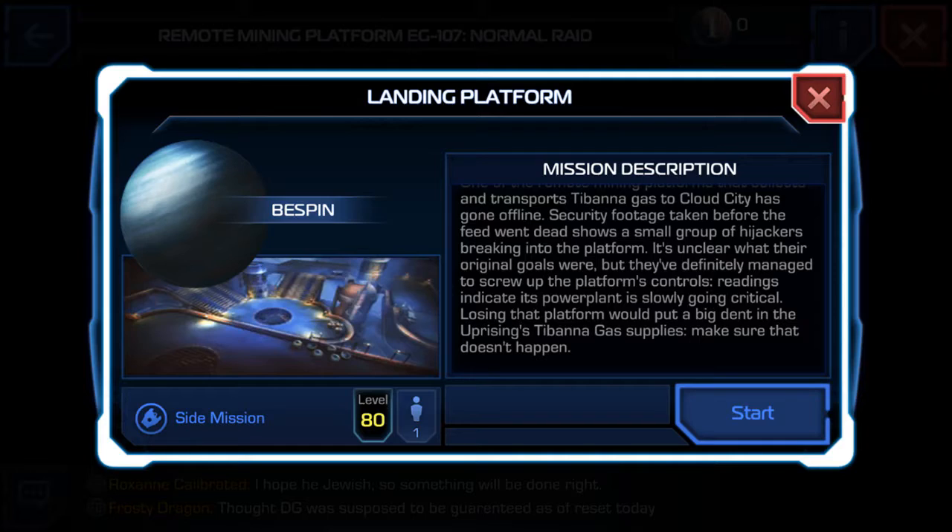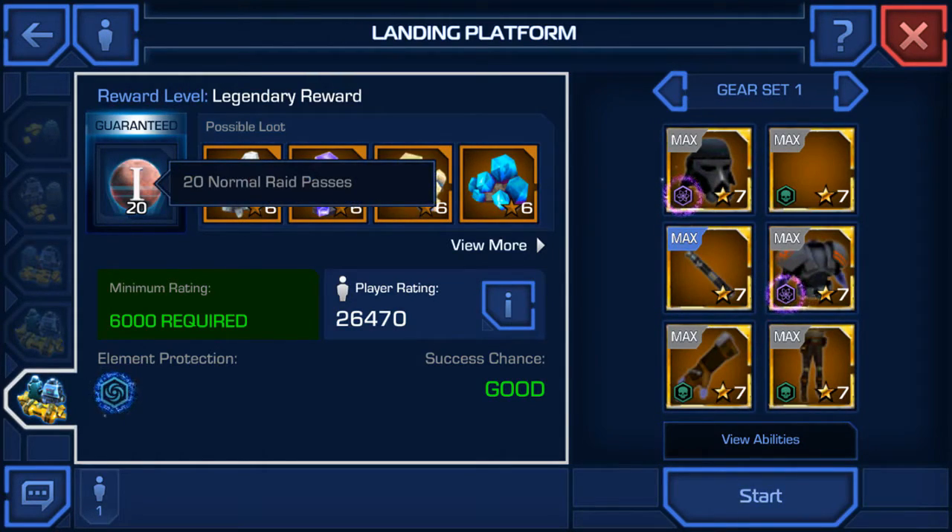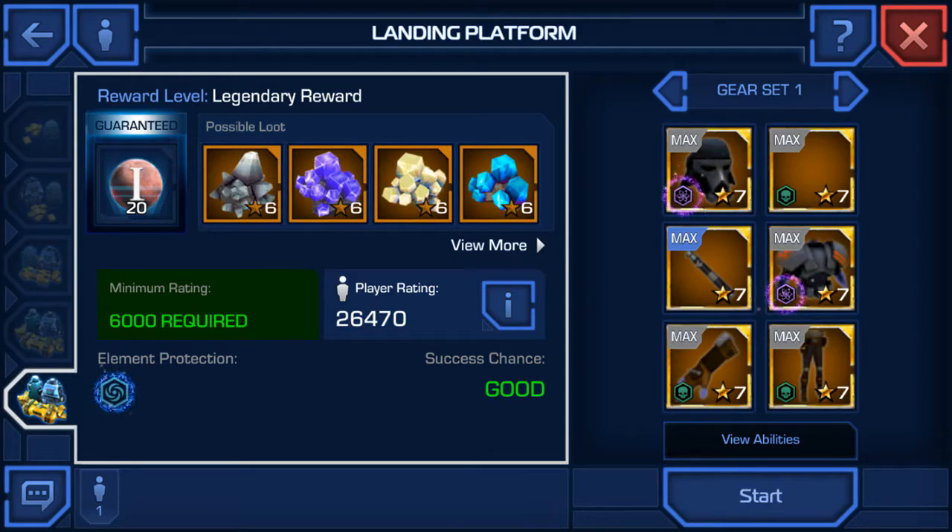Readings indicate its power plant is slowly going critical. Losing that platform would put a big dent in the uprising's Tibana Gas supplies — make sure that doesn't happen. The reward level for this is Legendary, and that's the only tier level they have. For beating this mission, you get 20 Normal Raid passes, which are required to do the other nodes, so make sure you do this every day. It's available once every 24 hours, if Star Wars Uprising is still up.